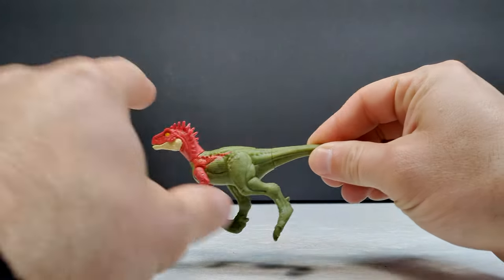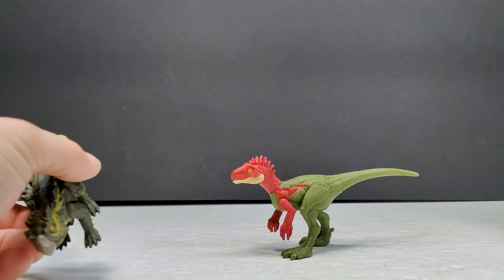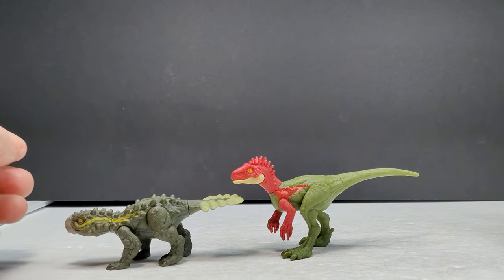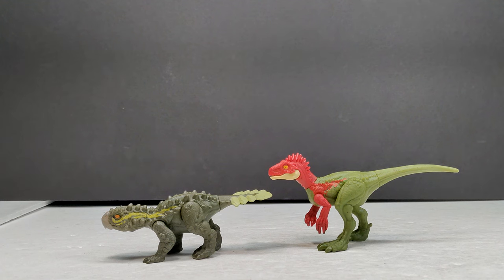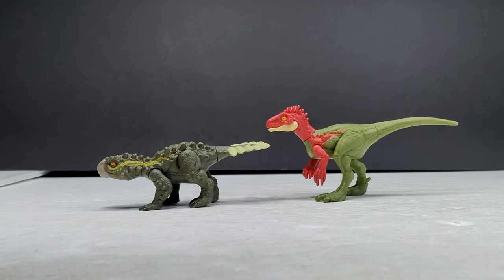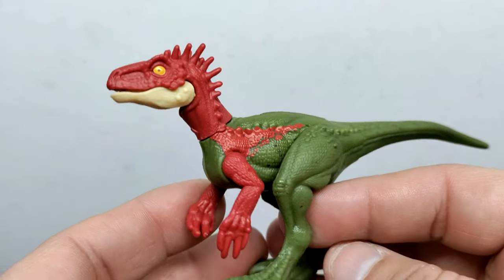Here is our Eoraptor, who is trying to run — there we go, in a better position. We've also got the Stegoros here as well. These figures are pretty small — probably like half the size of your normal attack pack, wild pack, or danger pack type figure. They look to be very similar in size to the Mattel Lystrosaurus, especially the Stegoros. They look really nice, but the only way to really tell is with a closer look.